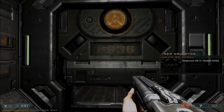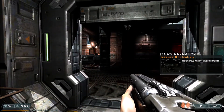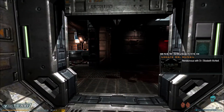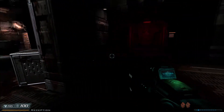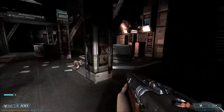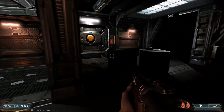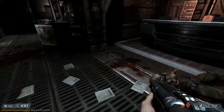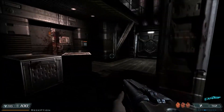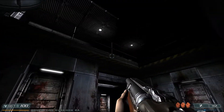Hey there y'all, this is Lightning Bolt Forever back with more Doom 3 BFG Edition Resurrection of Evil. Last time we put our new berserk ability in the artifact to the test and tried to get to Delta, but unfortunately the monsters blocked our path. Now we must go through Phobos to get to Delta. We've stepped into reception and everything's relatively quiet, but you can definitely hear some hellspawn lurking around. Let's collect that soul for the artifact and make our way into Research.